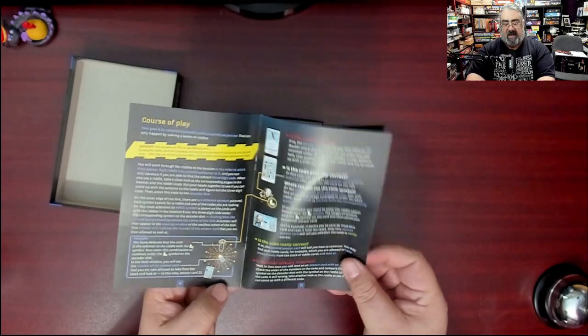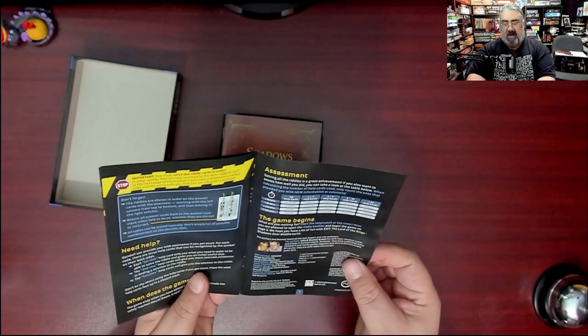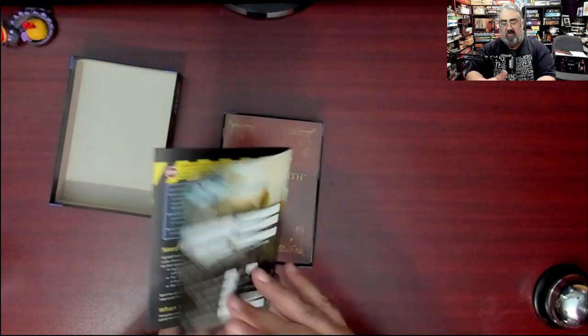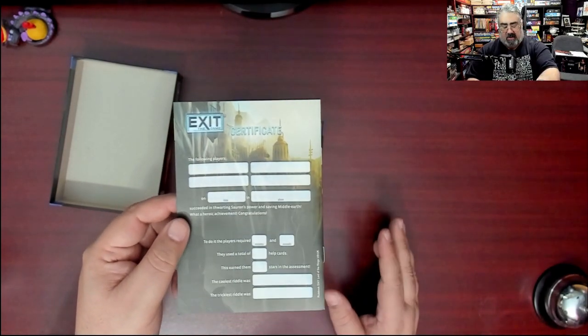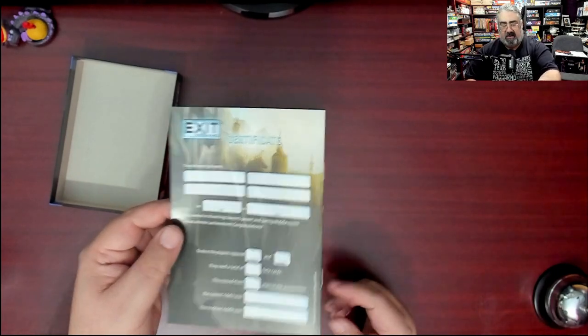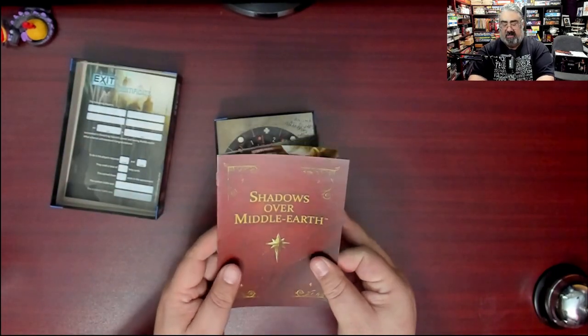Then we get into the course of play and how to play Exit games, which if you've played one before you'll understand. There's your final score, which again uses the app. There's actually a certificate they expect you to fill out at the end to mark how well you did, and you can compare it with your friends.